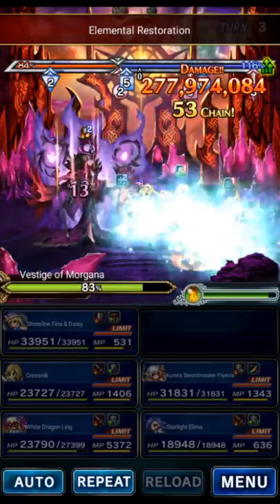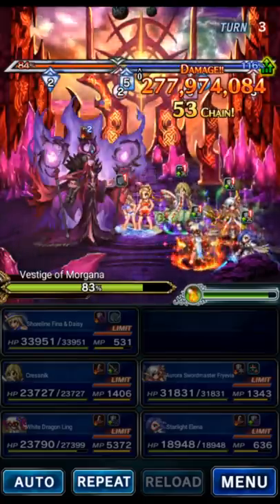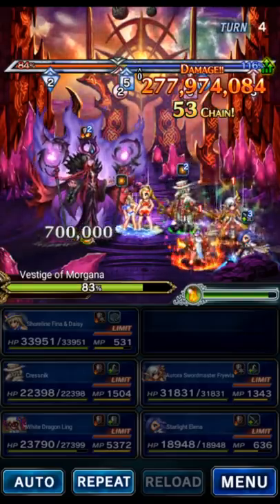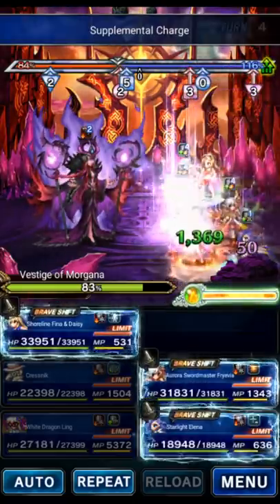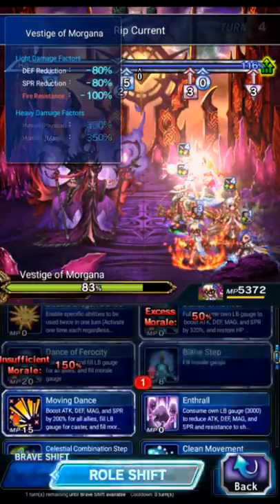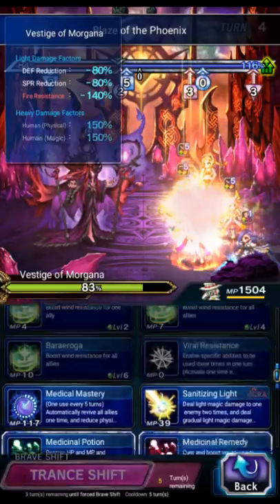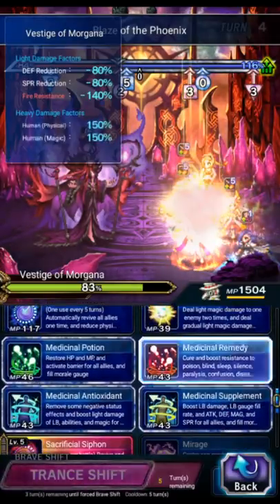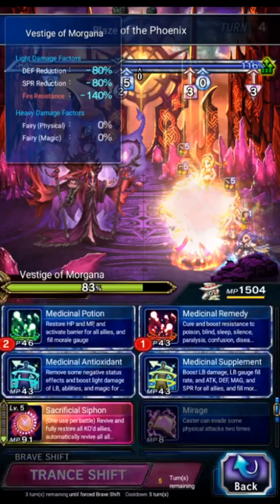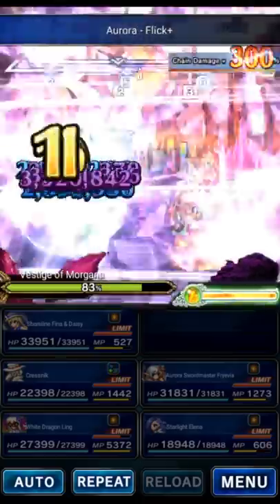We're going to be in base form with Kresnik now. I'll show you what he does — we'll go over that on turn five, because every five turns the boss does Omniscience and that's going to be a problem. Faze just keeps covering. Ling will Blithe, Reimbue, Refreshing Twirl for the Mirage just in case. Kresnik in base form will Remedy Potion and Antioxidant to cure the imperils.